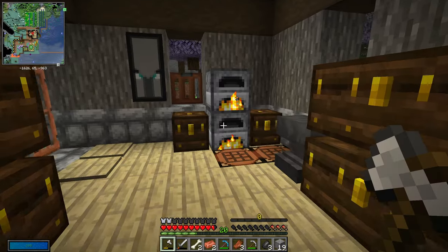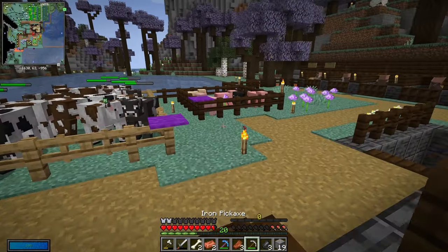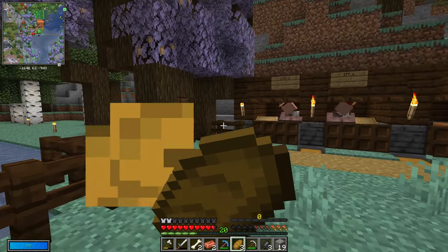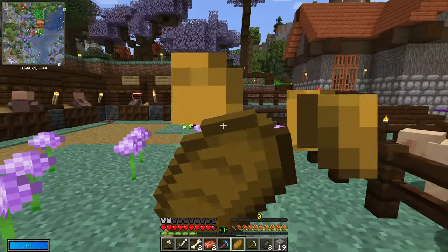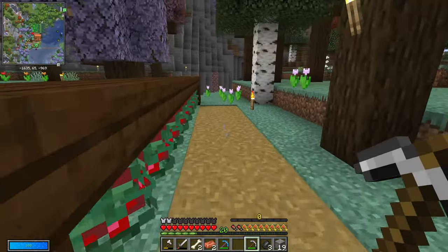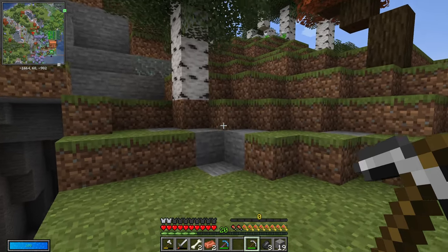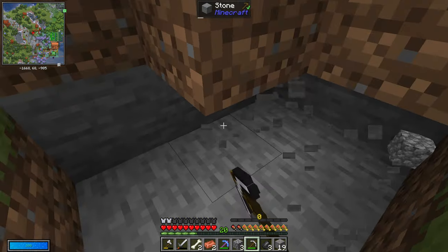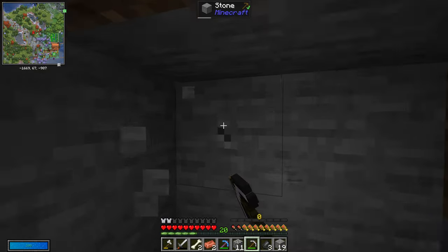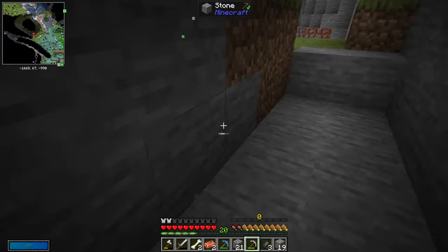How much cobblestone do we have? We don't have very much. Let's go grab some cobblestone and I'll make some more furnaces. There's some stone right here. I also need to go do a coal run because we're running out of coal. When you strip mine, you use so many torches — it's ridiculous how many torches you go through. But now that I got the fortune pickaxe, we'll get a little bit more coal than what we were getting.